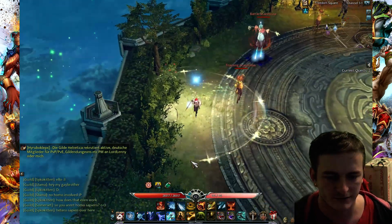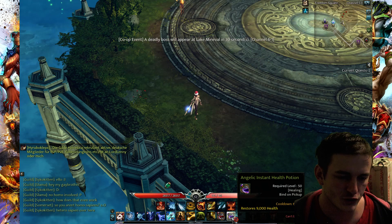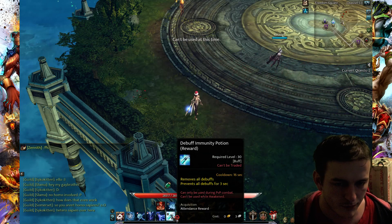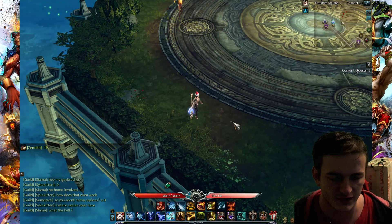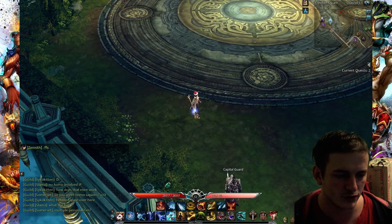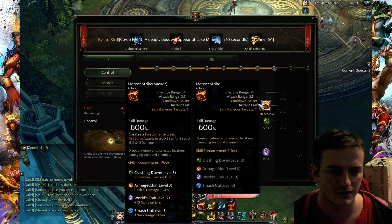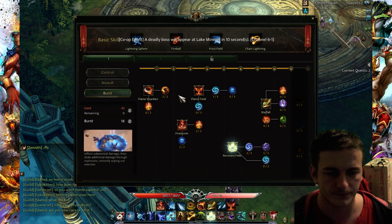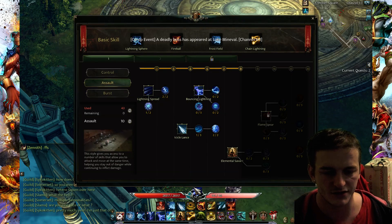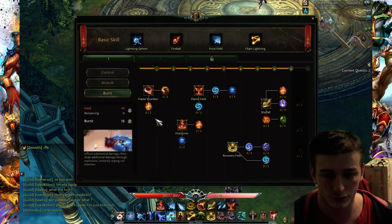If you want to be a good Evoker, you have to use potions. They have different cooldowns so it's useful to use them: PvE potion, PvP potion, and debuff immunity potion — that's also necessary. What I like about this class is that it's possible to have a build where you have a lot of skills — almost all skills except one. I have a full bar of skills, and I don't have a place for Lightning Spread or Flame Shuriken, but I don't need them — they're not really good.